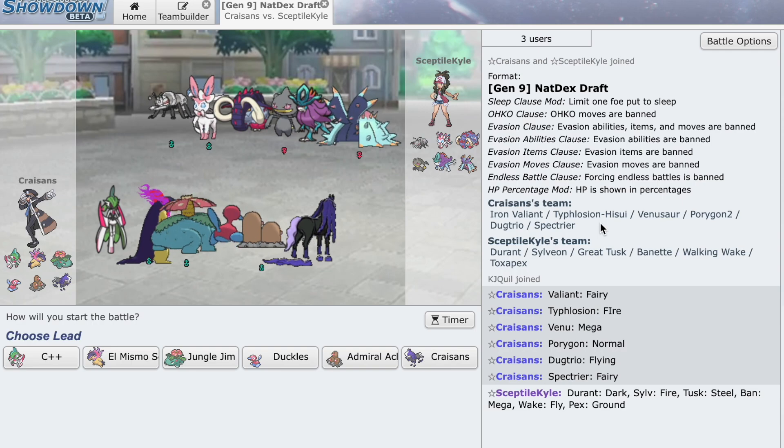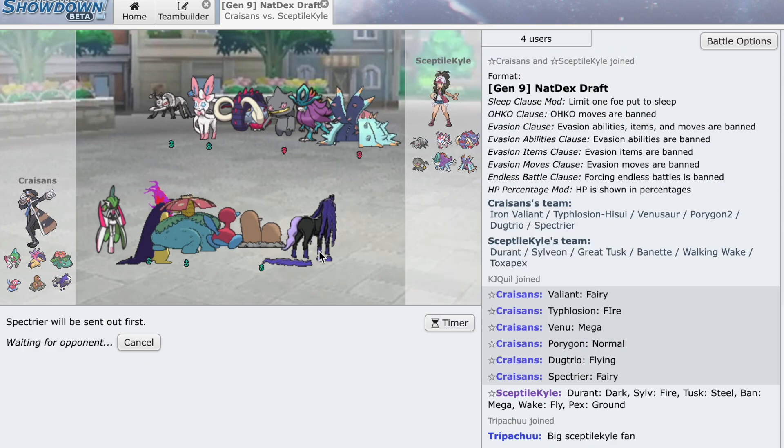Okay, so here we are in the match. Dark Sylveon on fire — interesting. This is not the team we thought he'd bring at all, and there is no Torkoal. That's okay, we can stick with the same lead. The only problem is Destiny Bond Banette could be a little annoying, but luckily we have Ducklett to take care of it. I think we'll stick with our predetermined lead and go with Spectrier — ideally we get a Toxapex lead.